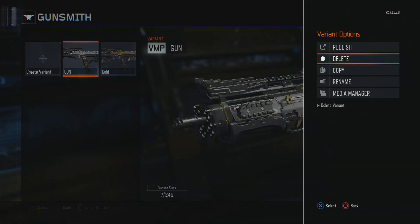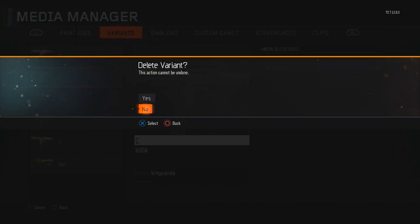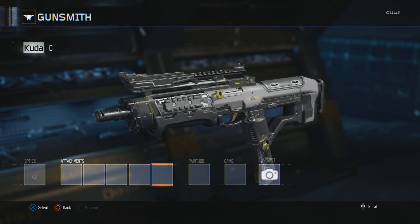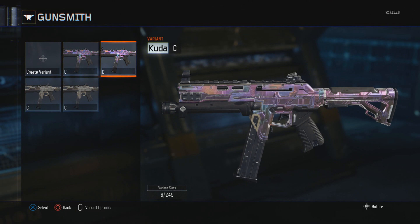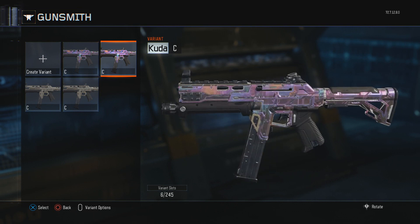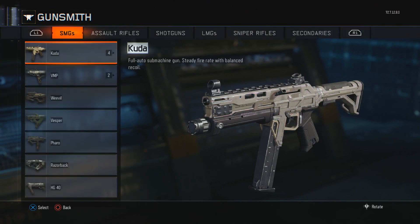Quick speed run: go to the VMP or whatever gun you want the camo on, then go to the bottom in Media Manager. You'll see the two duplicated variants overlapping each other. Hit Delete on the first one, then hit No on the second one — hit X, X on No, then Circle. Make sure to hit Circle after X for No, then back out. You'll see in the top left it says Cuda, save it and you're done. The Chrome to Your Dome camo looks absolutely amazing on the Cuda.